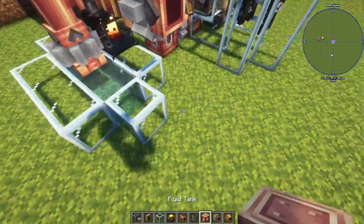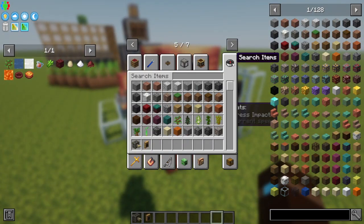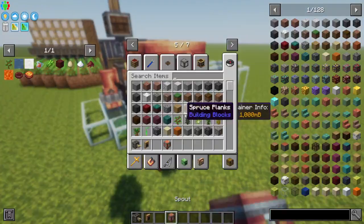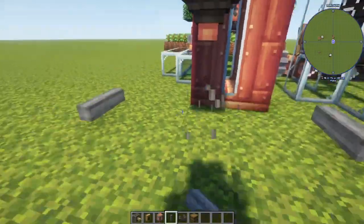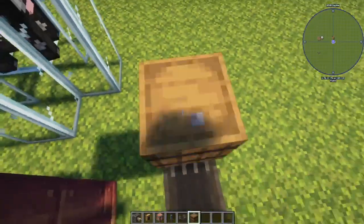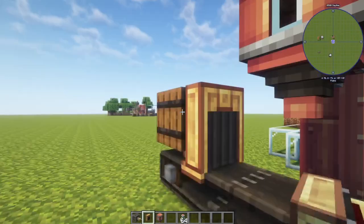A mechanical pump into some tanks, and from there another mechanical pump and a spout. A mechanical spout here to here. Put a barrel on this side, storage on this side — I'm just going to use a barrel. Funnels on each side. I'm going to put glass bottles in this first one.